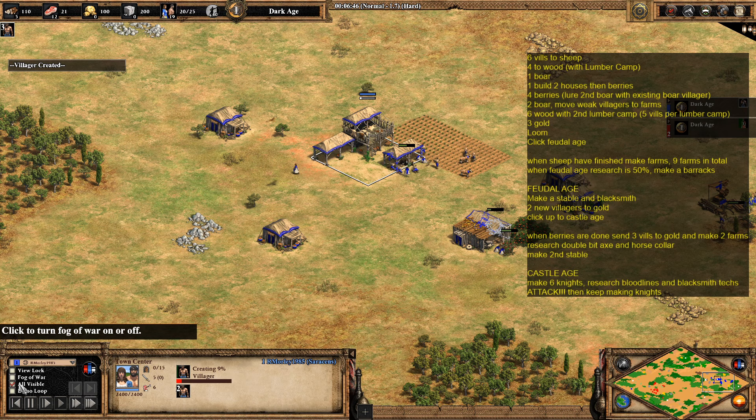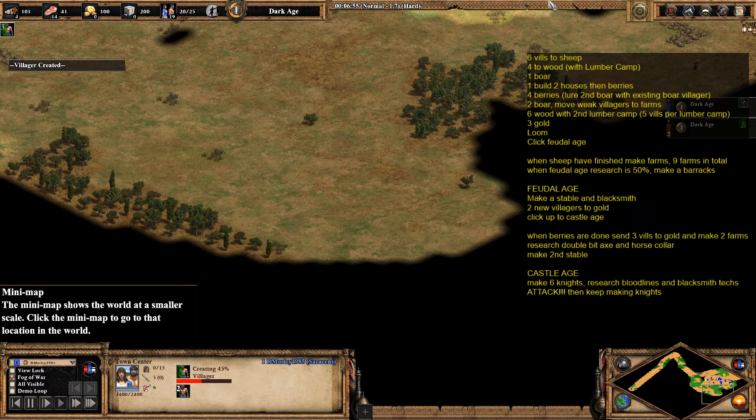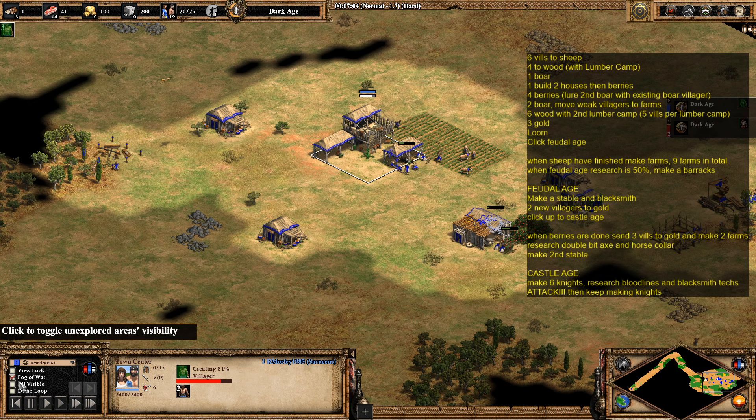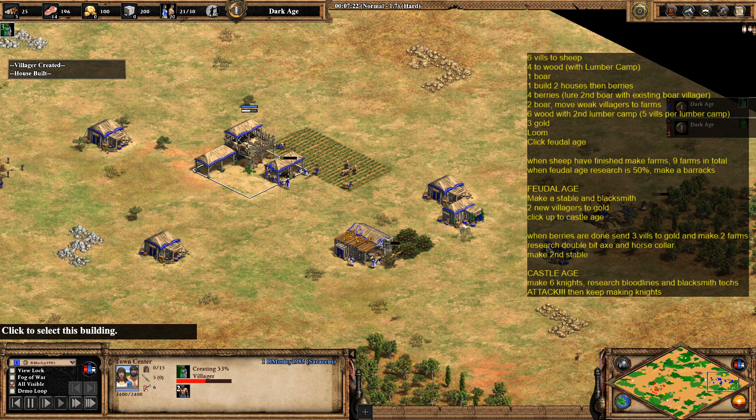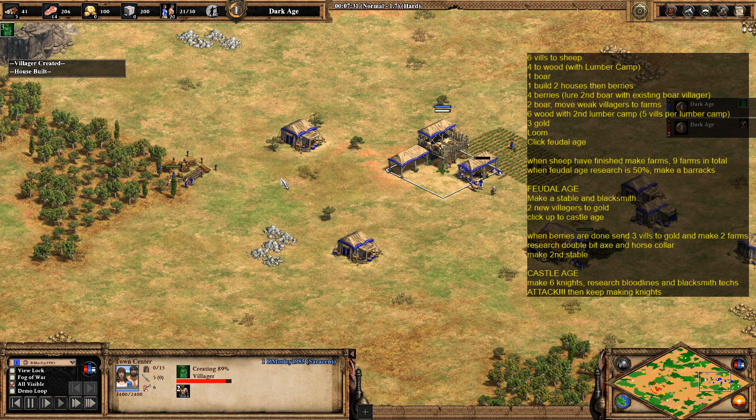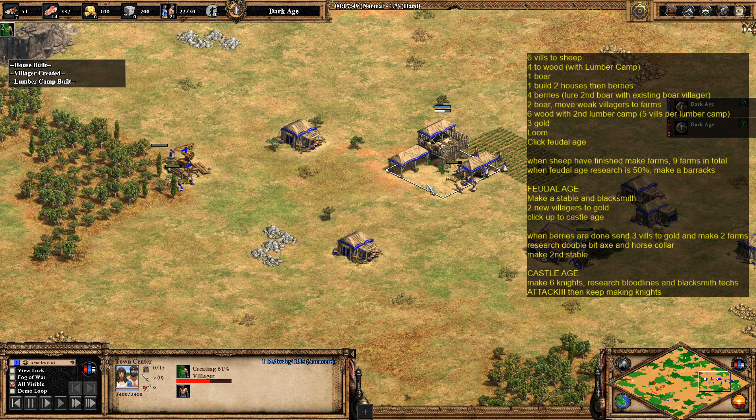At this point you should have found all of your resources, so try to do some scouting and find where your enemy base is. Remember to make another house otherwise you'll get population locked. Once that boar has finished or is pretty much finished, start sending some villagers onto the sheep to start collecting food from them.